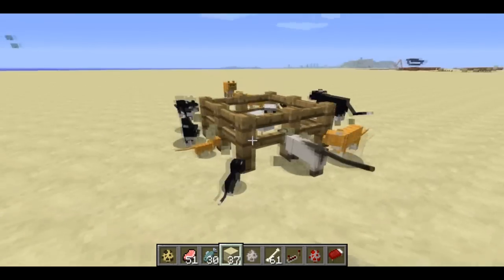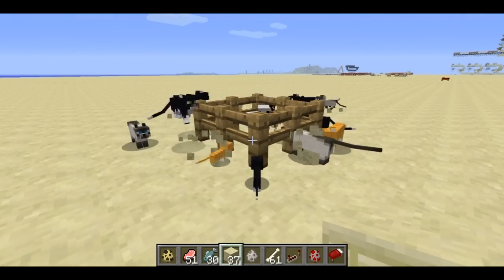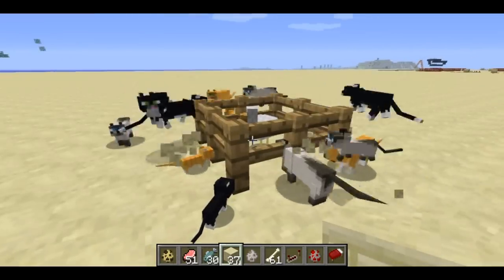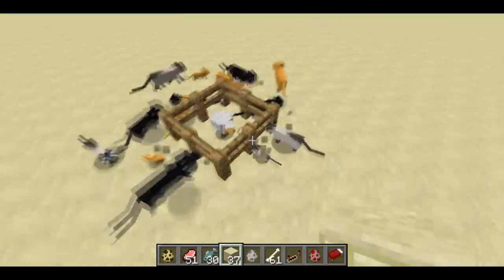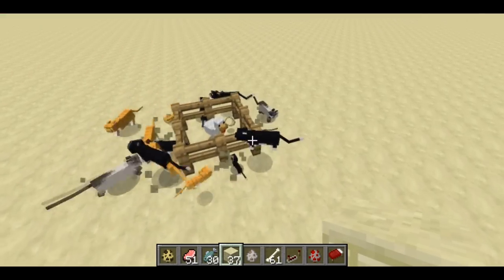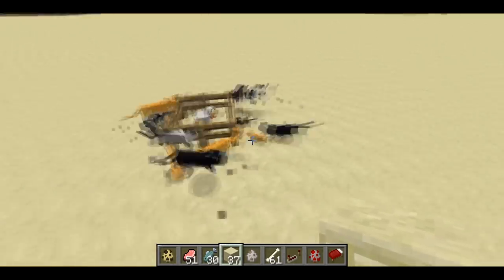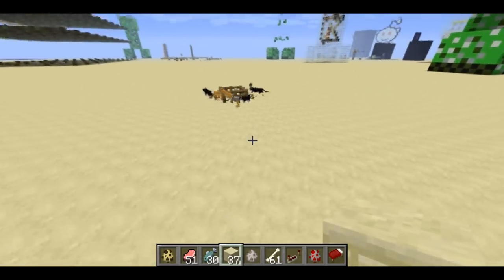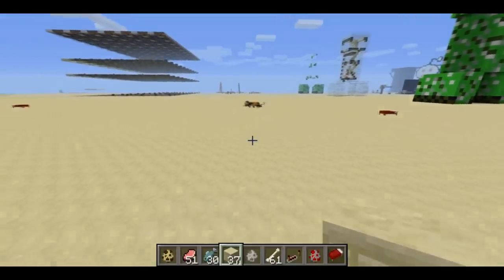Once you do, you have a nice sort of storage mechanism for your cats, and if you want to take them away from the chicken, you can just kill the chicken. Just something I thought I'd share to save people the grief of having their cats follow them everywhere. I think it's not following me anymore. So that's all I wanted to show, and thanks for watching.